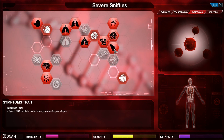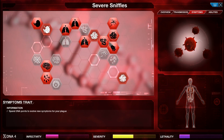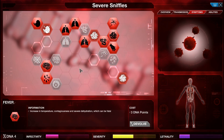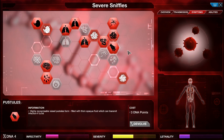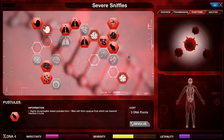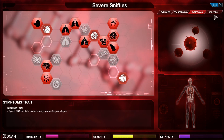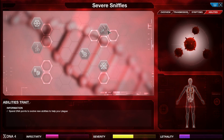There's a lot of symptoms evolved and I'm probably going to need to devolve a lot of them, just so I can put this lethality down. Pustules and systematic infection seem like two to target. Highly recognisable raised pustules form, filling with thick opaque fluid which can transmit infection if burst. I'm pretty sure systematic infection has been in it before.